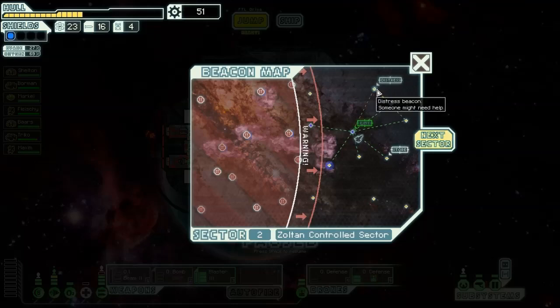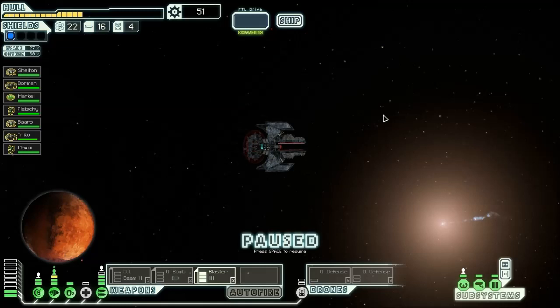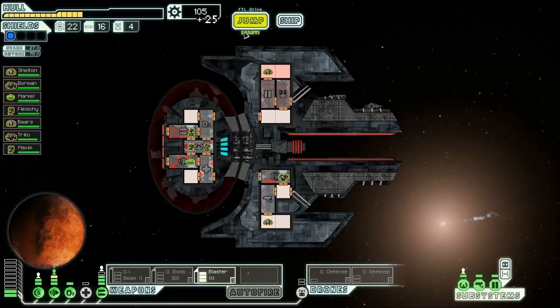Jump away. I believe we should be able to hit up one more beacon before the Rebels begin their assault on the exit beacon. Send the Rock crew member in, contact the survivors, and we get the Omicron Island Dissipator Mark 2.